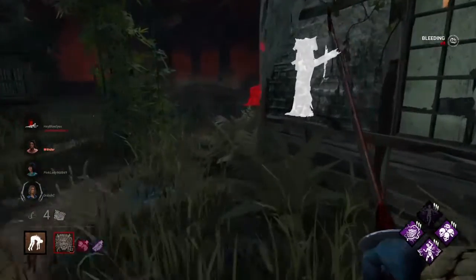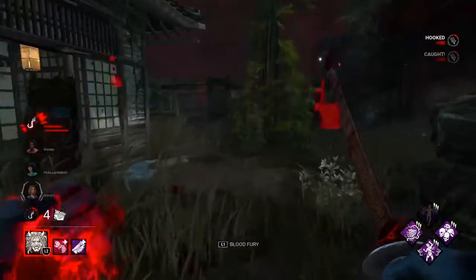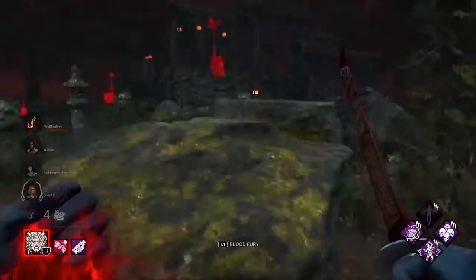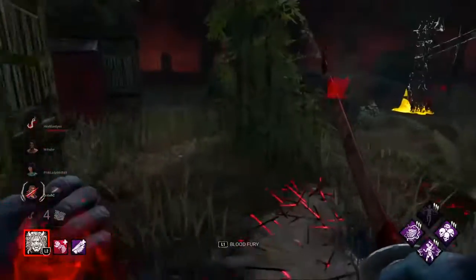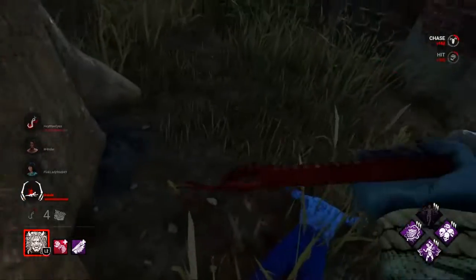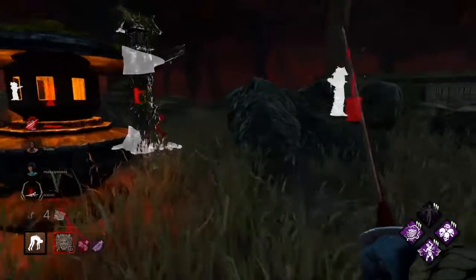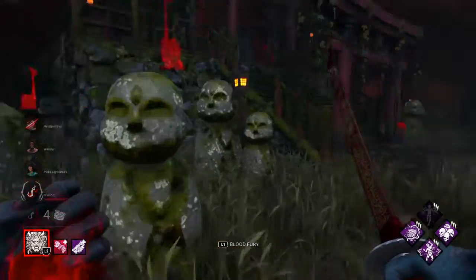He probably has Dead Hard because he keeps looking behind him — nope he doesn't. Get the pain value — good. Now Claudette has slower speeds in general until she gets hit again, which is really good. Hello Lori — I'll hit her, go for the rescue... she played this badly. Got a hit, there's a hook behind me, nice.